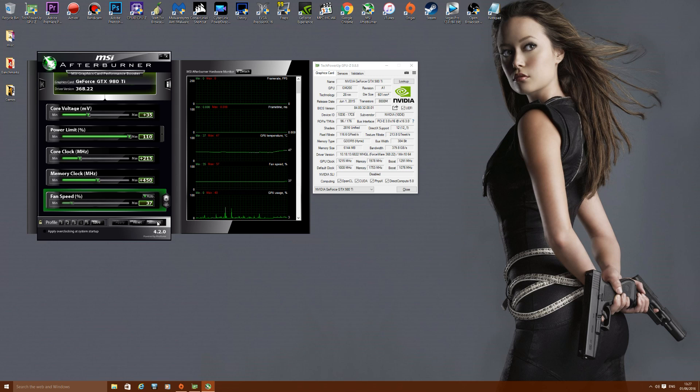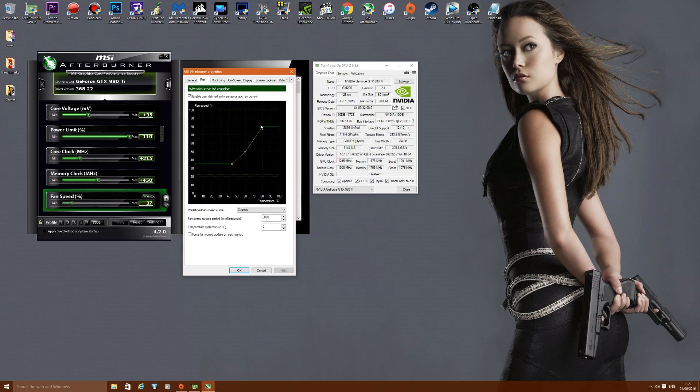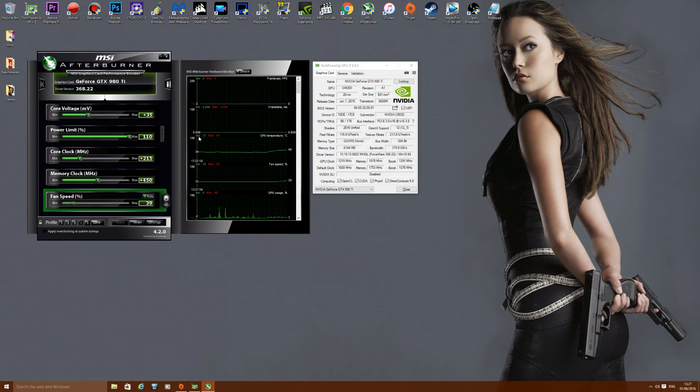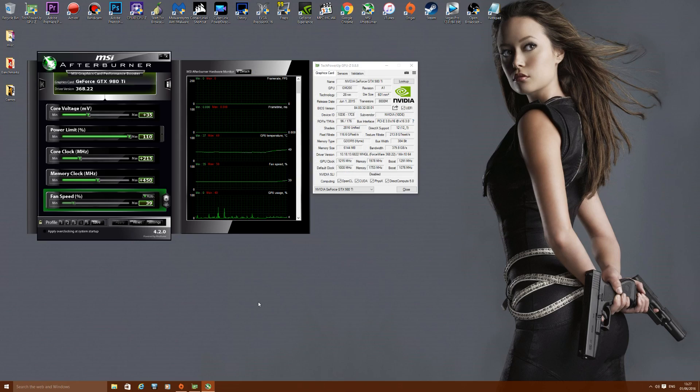I'm also using a custom fan profile. Maximum fan speed is capped at 80 percent, and below 50 degrees everything is capped at 35 percent, so it's silent when not under load. When gaming it ramps up accordingly. That's pretty much it for the settings, and we can see if an overclocked GTX 980 Ti can take down a stock GTX 1080.